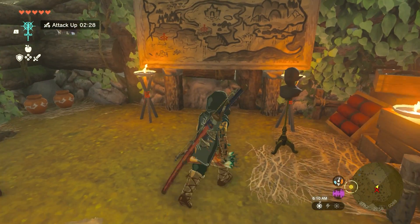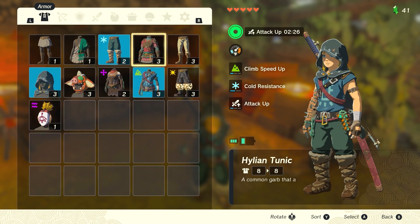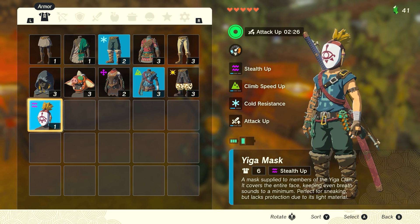There's a big Yiga and a small Yiga. The small one is easier to kill, but if you have ice it's easy to keep one locked down — freeze one and then kill the other. Once you beat them, go inside and you will get the Yiga mask.